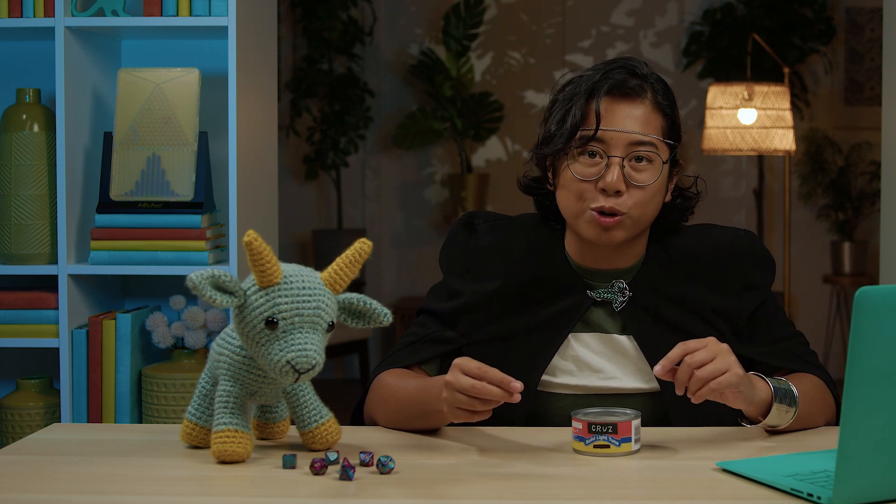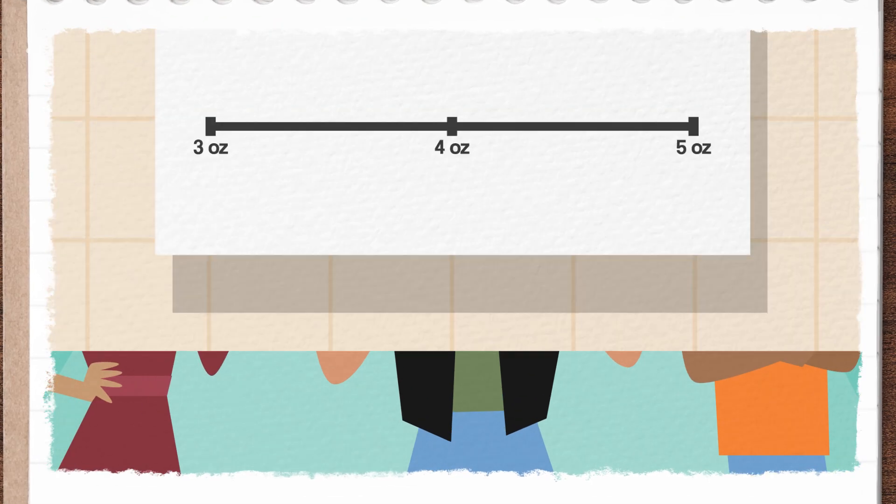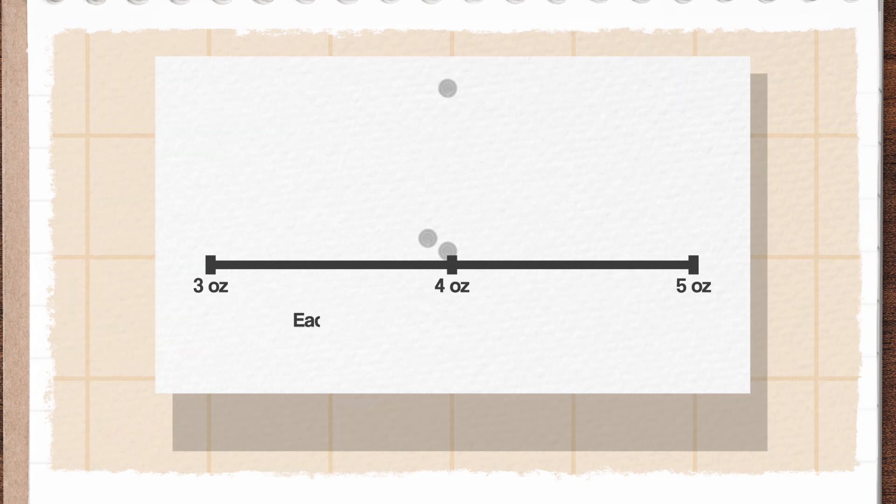And that's where the sampling distribution comes in. To get to the bottom of this, I rope in two of my friends and insist we each buy a sample of 10 cans of tuna. We weigh each can and take the average of our 10 numbers. Now we each have a mean weight of tuna and can collect them in a distribution. But with so few of us, it's hard to tell how much tuna is actually typical per can.